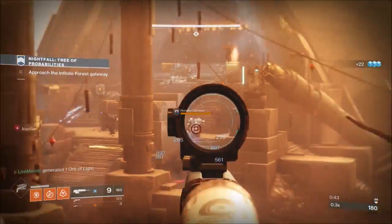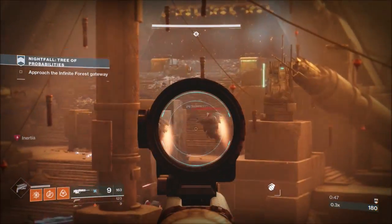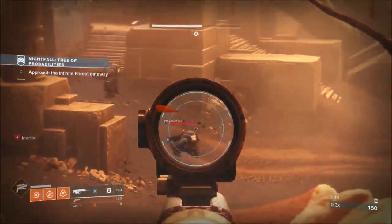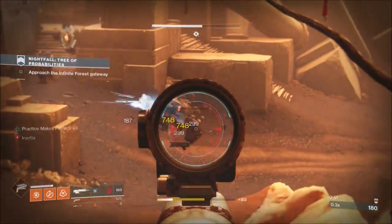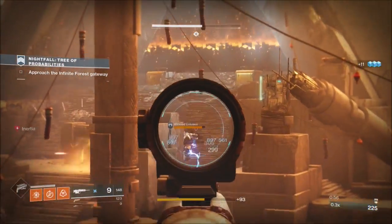Get the 110,000 threshold, which I would suggest for a really easy completion — especially if you're around 385. That gives you a 26-plus damage modifier. Put on whatever burn you want; Arc is really good, especially for supers at the end.